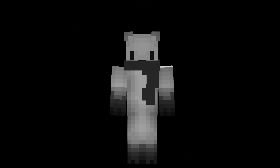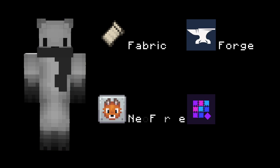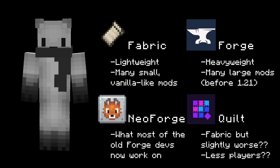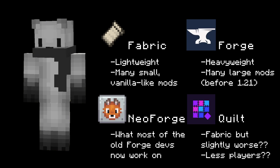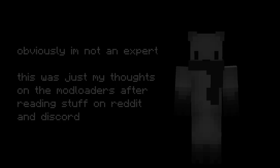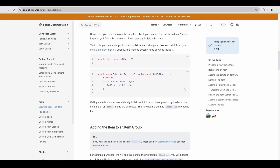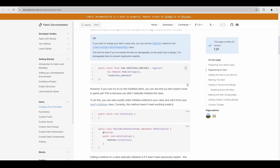But first I need to choose the mod loader which I'm going to be making my mod for. There's four main mod loaders which are Fabric, Forge, Neoforge, and Quilt. They all seem to have their own advantages except maybe Quilt, but I decided to go with Fabric because it seems like it's the best for making really simple vanilla-plus mods. So right now I'm just following along with this tutorial from Kalpinjo, and I'm also following along with the official Fabric documentation.